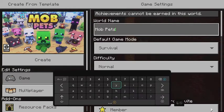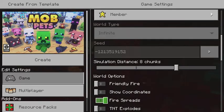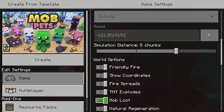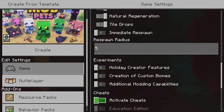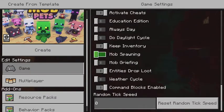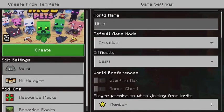I'll knock off settings. It says we want to call it... I'm horrible at spelling. There we go - that's how you spell YouTube, right? I'm gonna make this easy because I'm a noob. Burning fire, show coordinates, TNT explodes - oh no. Not immediate respawn, I'm gonna try not to die. Mob spotting, mob grieving, daylight cycle. We have to make this creative.